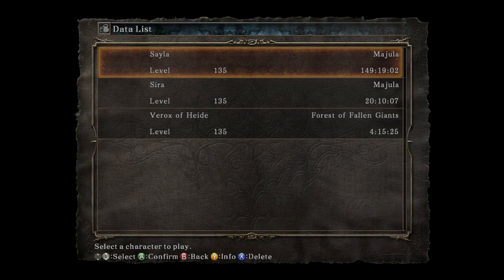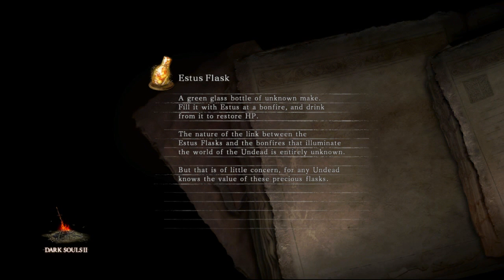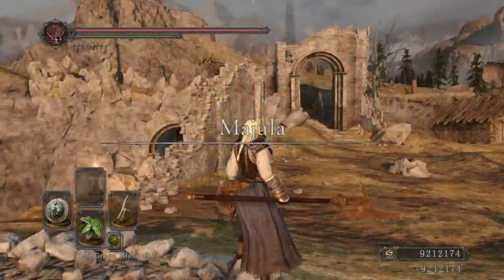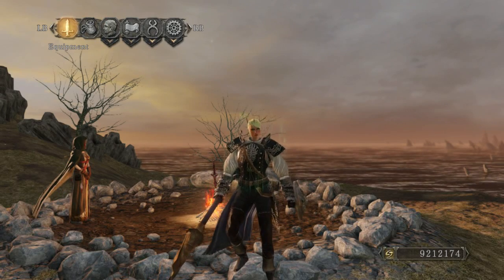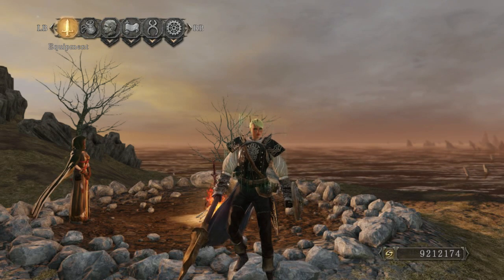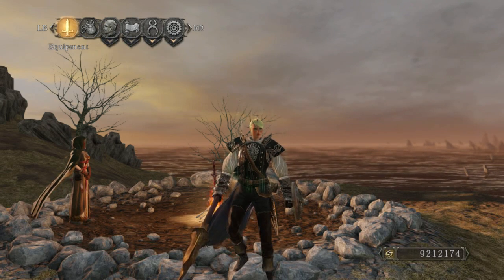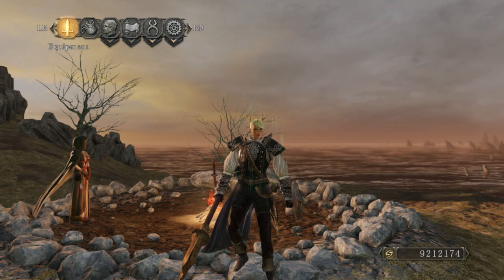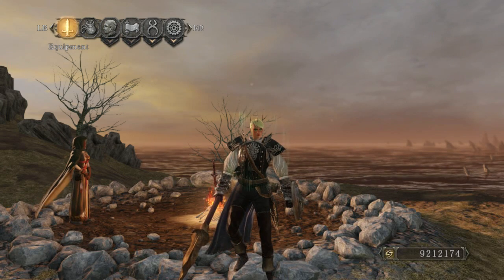Let's just continue a character and show you something. I'm in Majula right now. Let me open a table — the first of them. I will showcase you several tables, I think it's only three. There's no need for me to do a full tutorial like for Dark Souls 1, because those tables are pretty decent and have everything you need if you use all three of them.